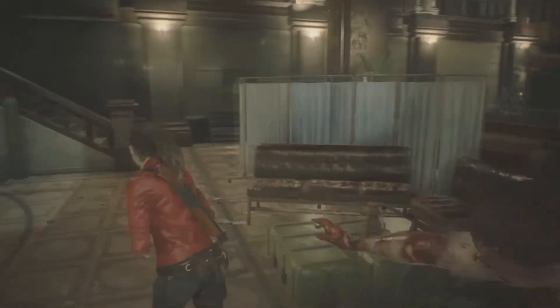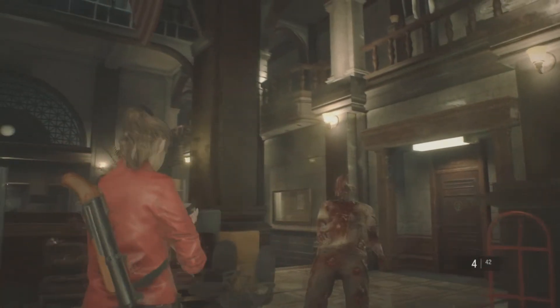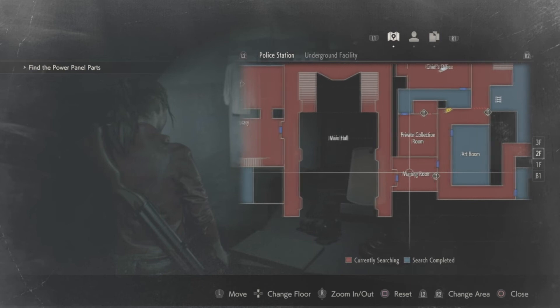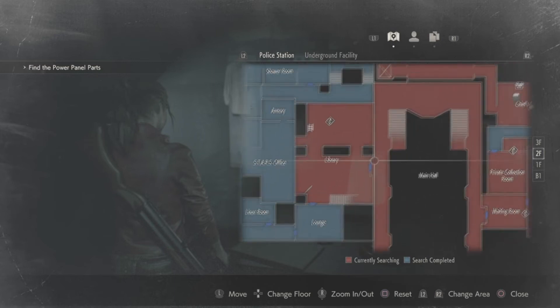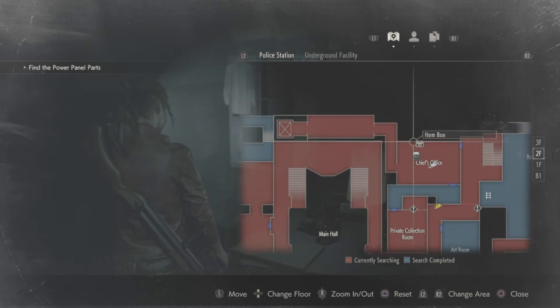Another thing to note is that the map is a lot more useful this time around. It wasn't terrible in the original, but here it gives you a much better idea of where you're at and what you might have missed in each room. Items are marked, places of interest are shown with an exclamation mark, and the color of the room changes from red to blue once it is fully explored and cleared out. It is a nice feature that can be used to narrow down where you've been and where you need to go.